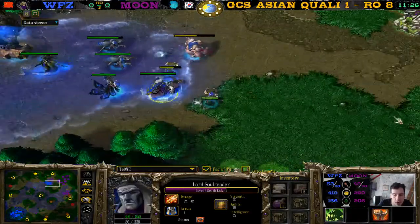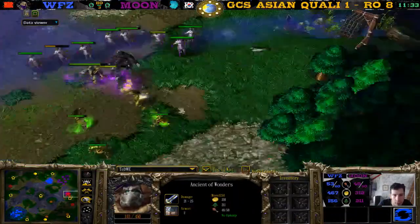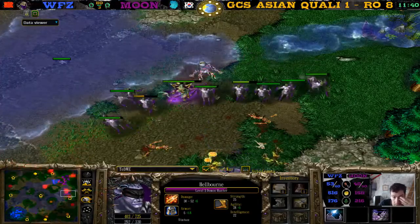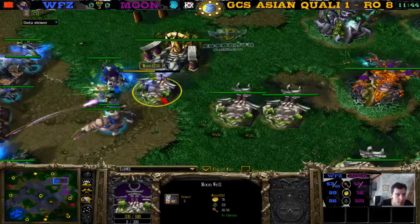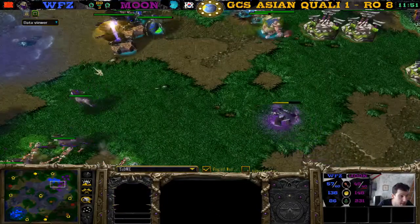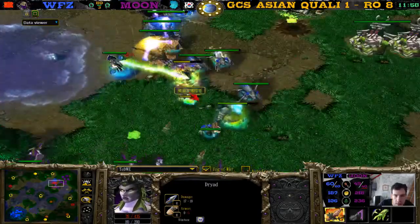And now WZ just goes for the first base. The ancient of war is going to fall — it's going to be difficult to defend with just dryads. Moon wall going down. Let's see if he can defend his main base — he couldn't defend his expansion, I doubt he can defend his main base now. He's eight supply behind.